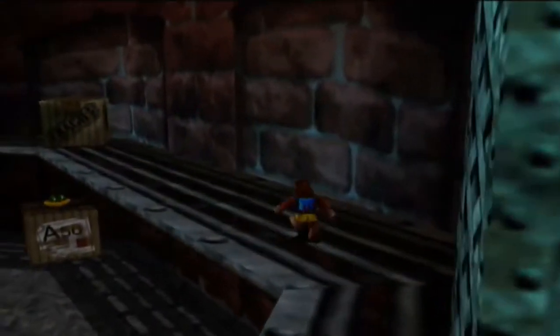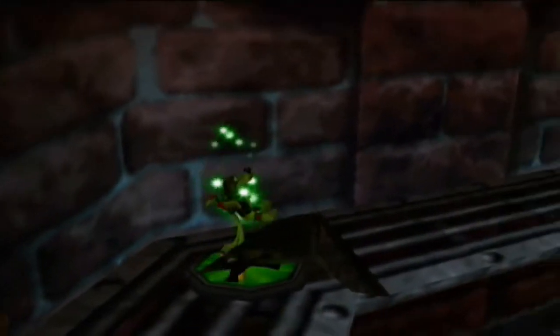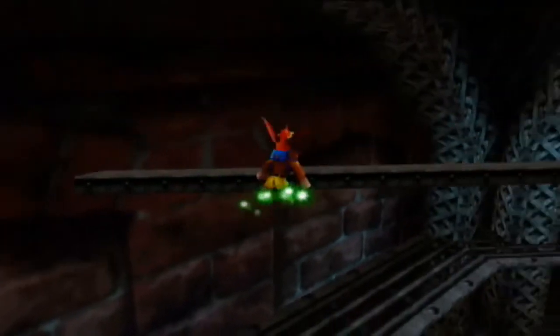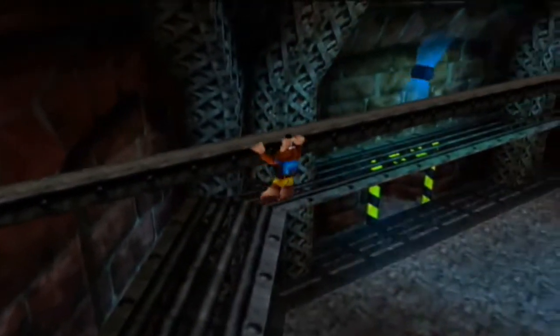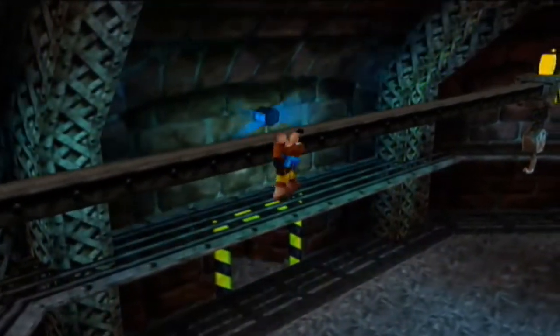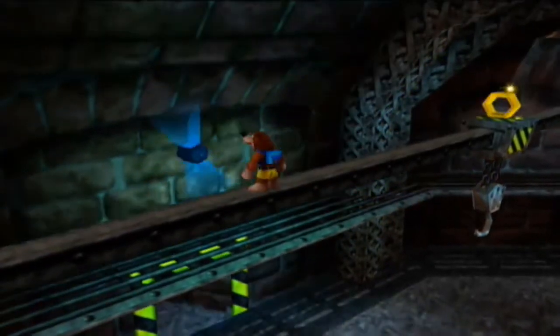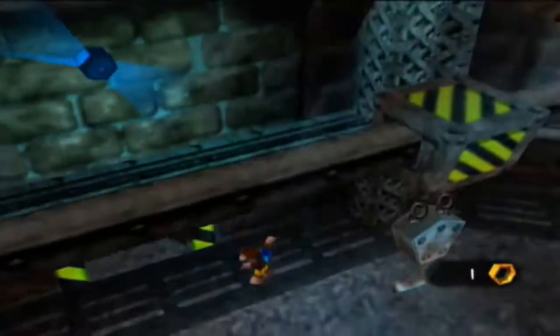Over here while we move along this catwalk we will find a box which we can destroy, and inside we have a shock jump disc pad. If we move along the bars here without falling off, dead ahead of us we will find an extra honeycomb piece, which we will go ahead and take right about now.